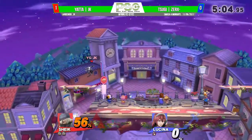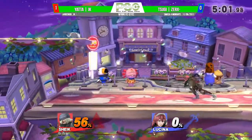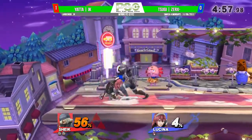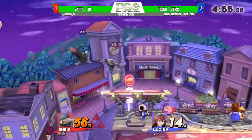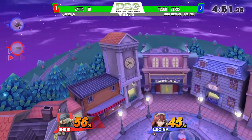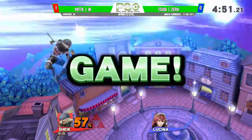JK catches Zerx out of the second jump with that Bouncing Fish. JK now once again with a stock up here in game two — might take it too well. We'll see if Zerx can cut it and turn this into a game three situation. Has him on the platform — the void combos, oh my goodness — confirms the Bouncing Fish.